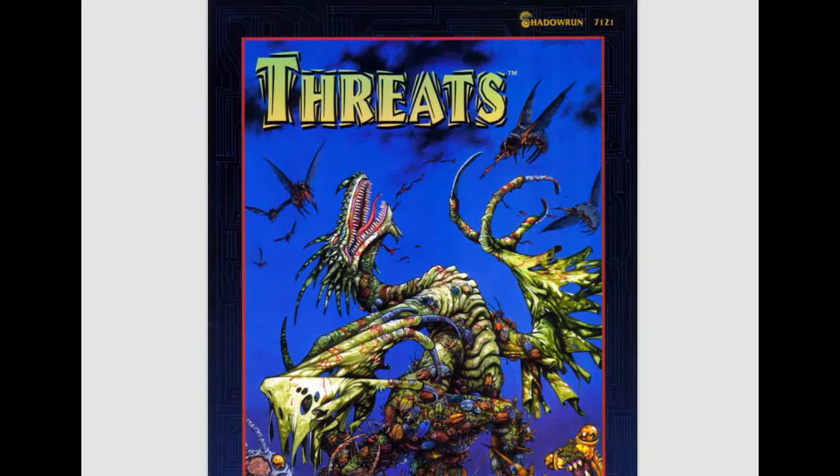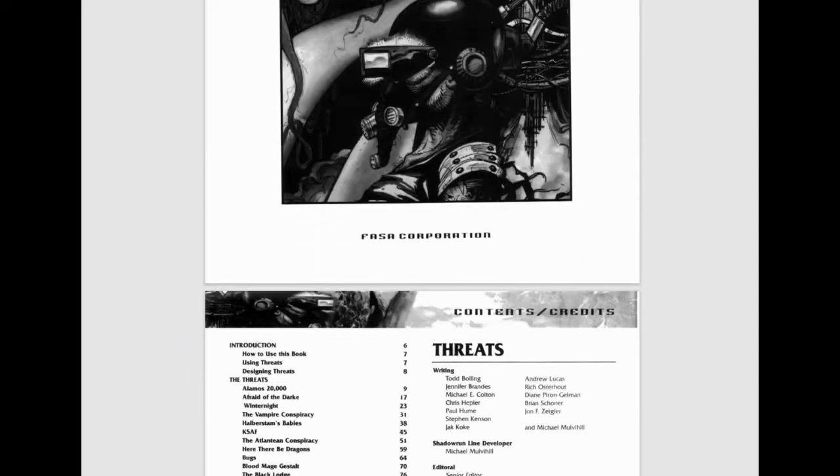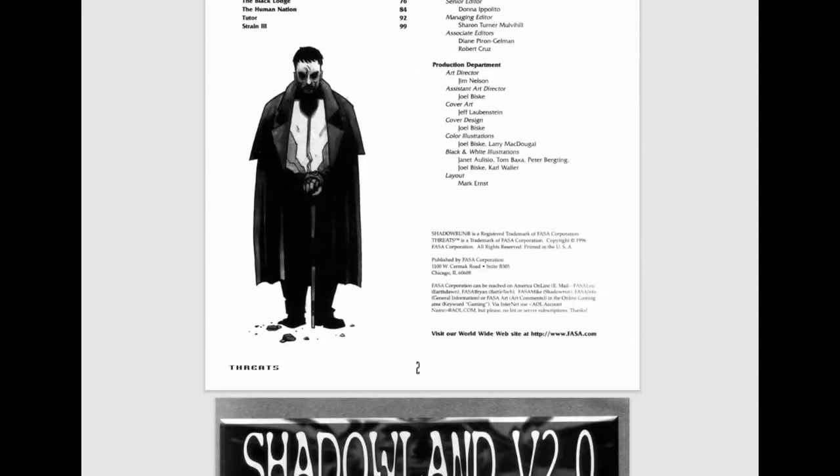Hi there, chummers, and welcome to another Shadowrun RPG review. We're going to stick with the older editions for this review. I think the last one I did was an older edition — they're all starting to kind of run together. Today's review is about Threats. This book came out in 1996, so yeah, it was probably second edition.